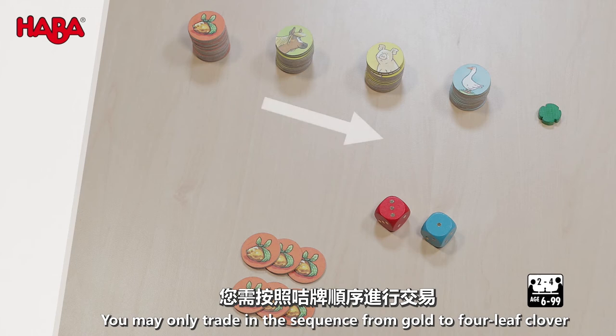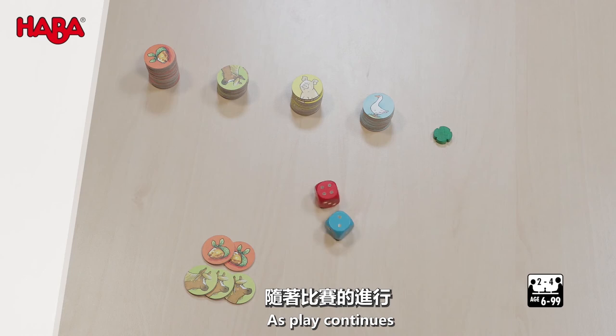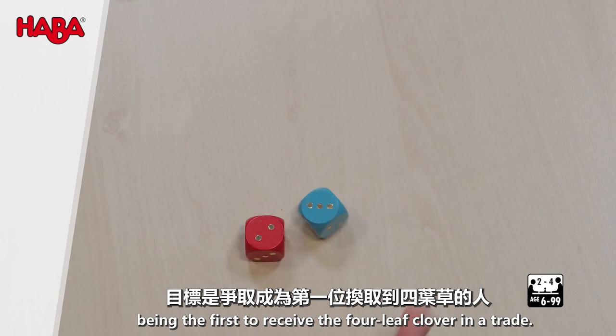You may only trade in the sequence from gold to four-leaf clover, are not allowed to skip stages, and may not trade in the opposite direction. At the start, you may only discard lumps of gold. As the play continues, you have various options to work toward being the first to receive the four-leaf clover in a trade.